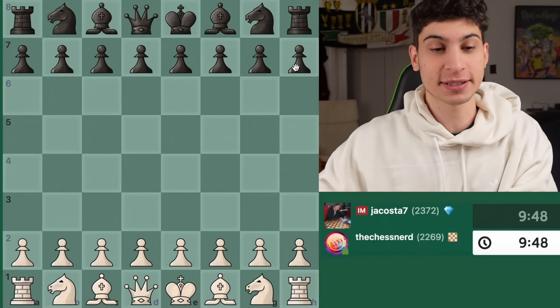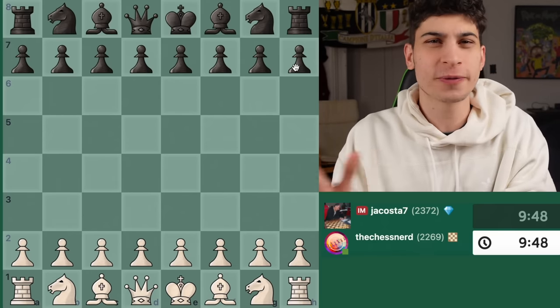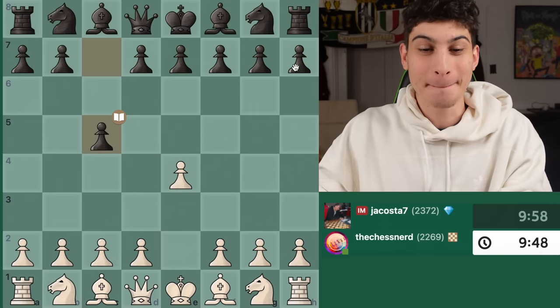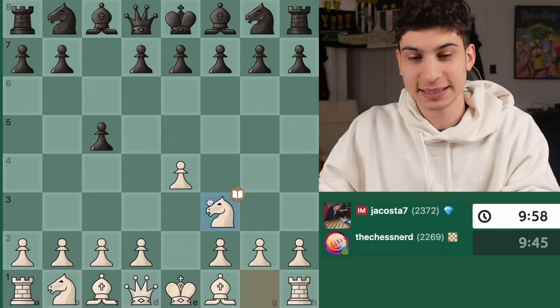I had the white pieces against the black pieces, who was an international master from Colombia — 2250 FIDE rated on the FIDE site. We start off with my typical E4, book move, Knight F3, and here we're jumping into a Sicilian.